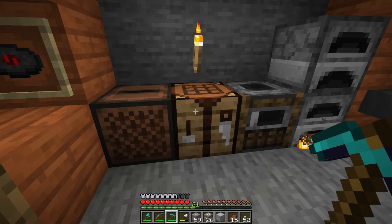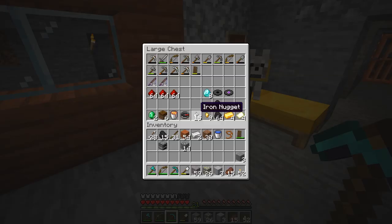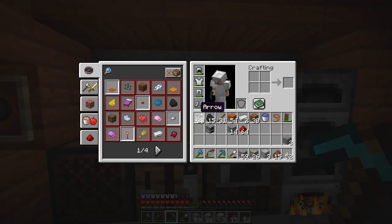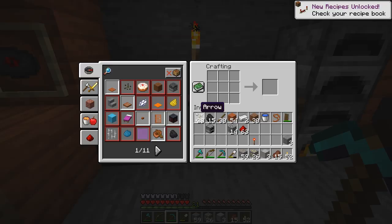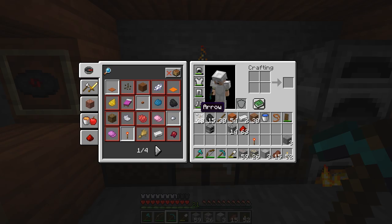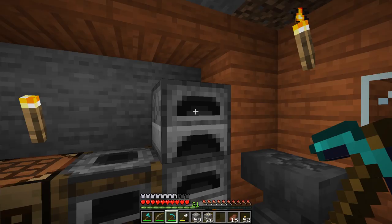The blast furnace requires three smooth stone, some iron ingots, and a furnace. Now I know why we don't have the repeater recipe yet — we need redstone torches, which you make very simply with a stick and some redstone. New recipe unlocked! The redstone repeater requires stone, redstone torches, and a little redstone dust. We might as well make it right now since we'll need it anyway. Redstone torches can be used to power things.